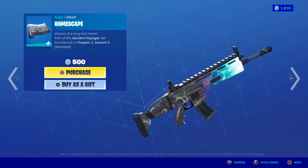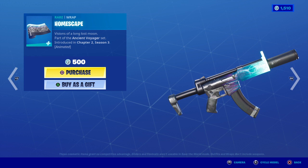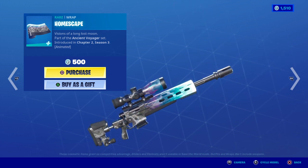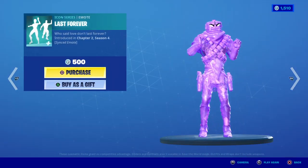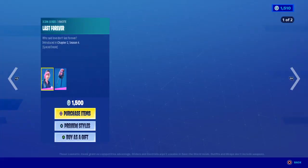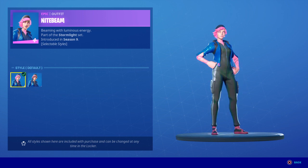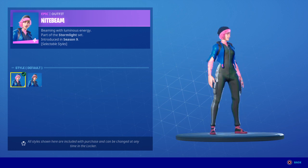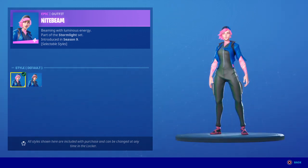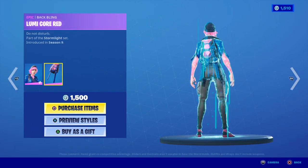We got Homescape - it's a neat little skin, like a falling meteor. Then we've still got more. We got Night Beam with selectable styles: no glow or with the glow. Her back bling has no extra styles with it. Pretty nice looking skin.